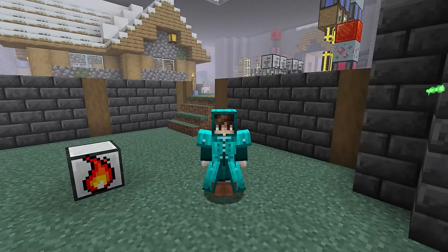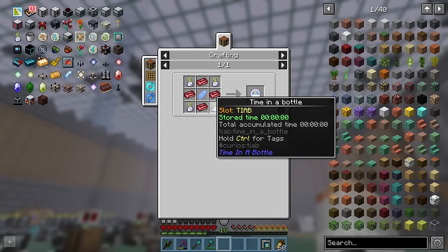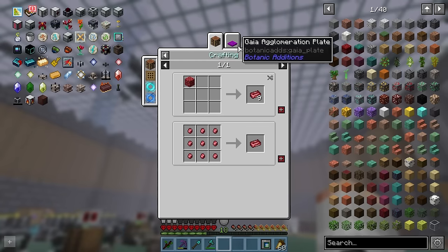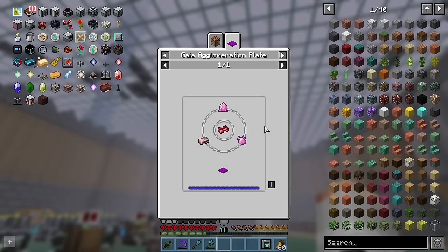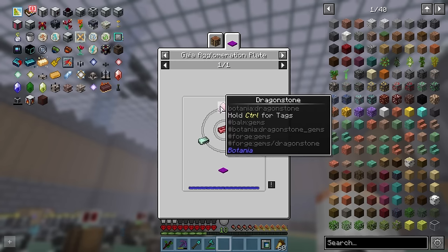Well, it would, if there wasn't a really small tiny detail that we had forgotten. We need a weather catalyst. It kind of requires four Gaia steel ingots, which only requires us to complete all of Botania a few times — which means defeating the demigod known as the Guardian of the Gaia. We were so close to being done.